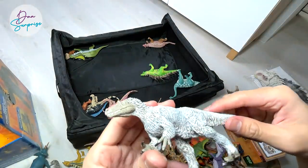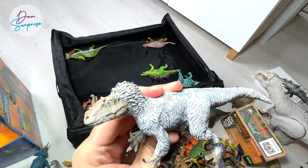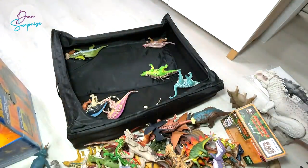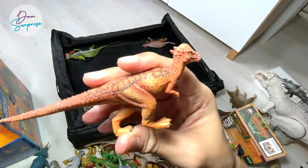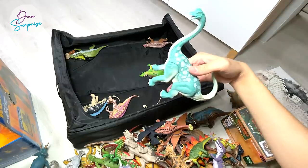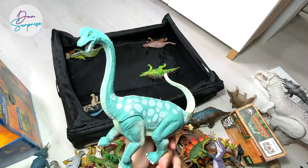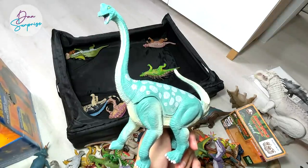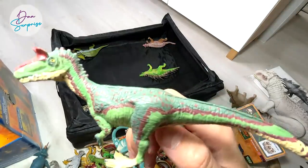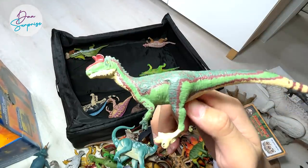A Yutyrannus - is the Yutyrannus actually related to a T-Rex? I don't think so because it has three fingers on each arm. Pachycephalosaurus from Favorite Co. And this should be a bootleg figure imitating or copying the Jurassic Park Brachiosaurus figure. Cryolophosaurus - the cold crested lizard, because it was discovered in Antarctica.